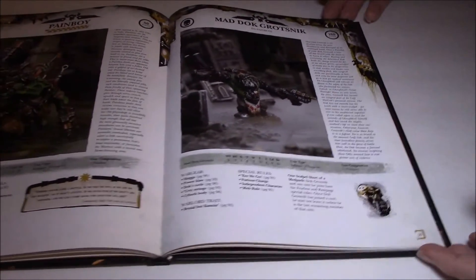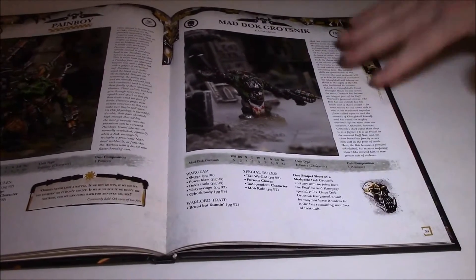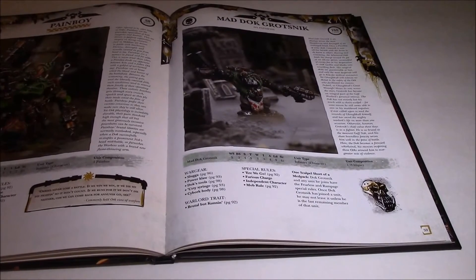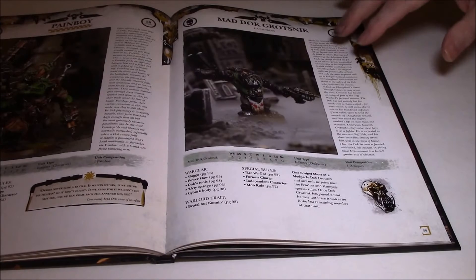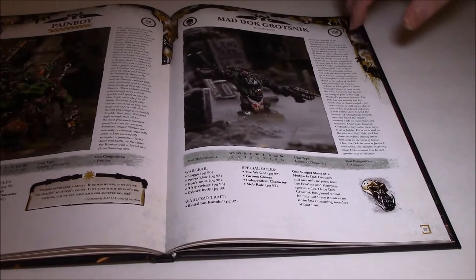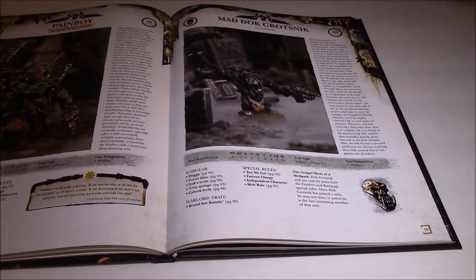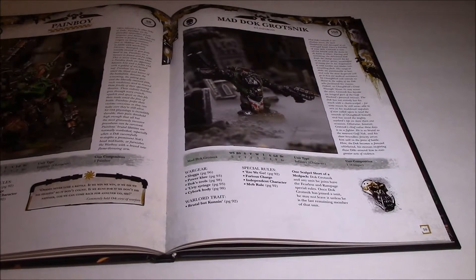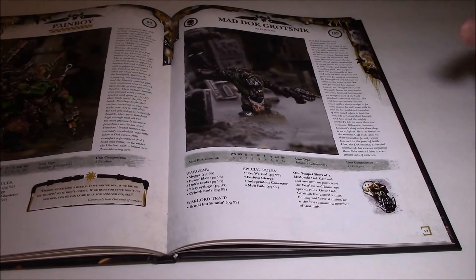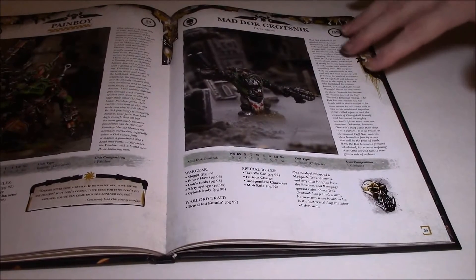Here he is — Mad Doc Grotsnik got really, really good in this codex. He's the same price at 160 points, which means he's probably going to be the most expensive HQ choice you'll actually take — remember Ghazghkull is a Lord of War now, not an HQ. So it's really going to be hard to get any other HQ anywhere close to 160 points; maybe 250 tops for a fully kitted mounted Warboss.